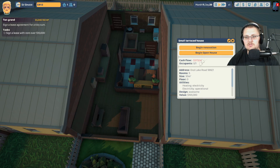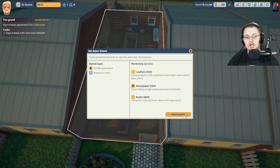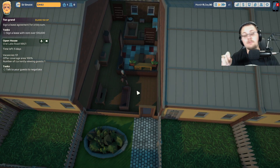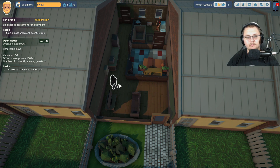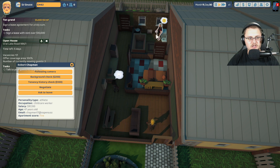It looks like it's ready to go, so I'm going to open an open house. We're going to open it up in the newspaper — I don't want to do the radio one because that would use all of my money. We're going to open that up and then try to find the best tenant we can to rent out this little space from us. I'm hoping to rent this out for like five grand a month — I don't know if we'll be able to, but we're going to try.